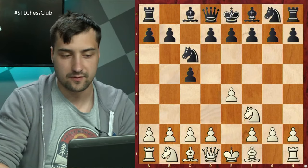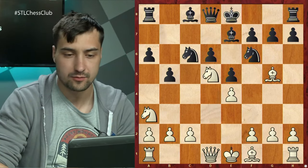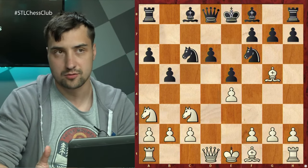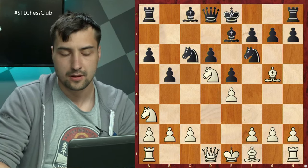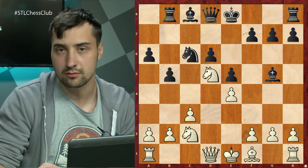So the game followed with e4, c5, Sveshnikov, Bg5, a6, Nd3 — wait, Nb5 — b5, Nd5, Bb7. Jeffrey chose Bf6 rather than what Wesley played. Wait — Wesley chose Nd5, Bf6, c3, Bg5, Nc2, Rb8. This is all well-known theory. I think Daniel Dubov played it for the first time. I also saw Jeffrey playing this against Leinier Dominguez in the St. Louis Rapid and Blitz. So definitely Jeffrey had some ideas prepared here.